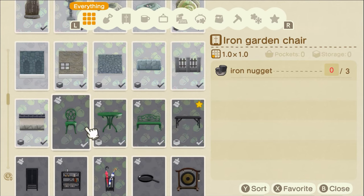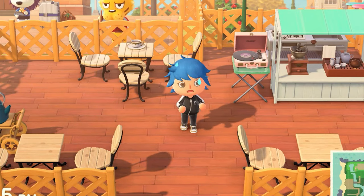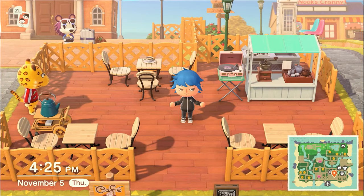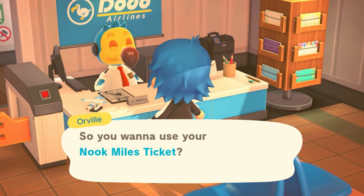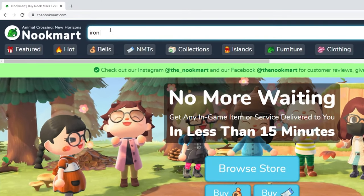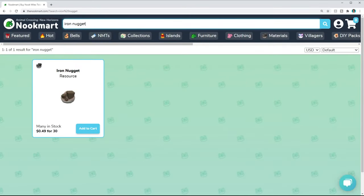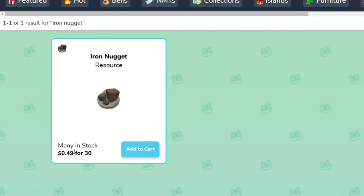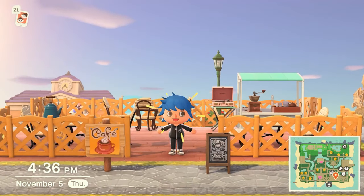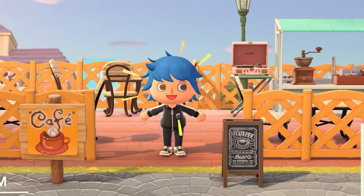Real world scenario: I'm fixing up my cafe and I need a good bit of iron so I can craft some gorgeous iron furniture, but I don't have time to go gathering the resources. So instead of spending like 30 minutes traveling to mystery islands and using my Nook Miles, I can just go to Nookmart.com, type in 'iron nugget,' and pay 49 cents for a full stack of 30 — and someone will bring it to me. That's such a reasonable price, especially considering the time that you're saving.